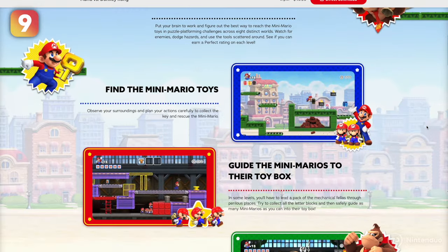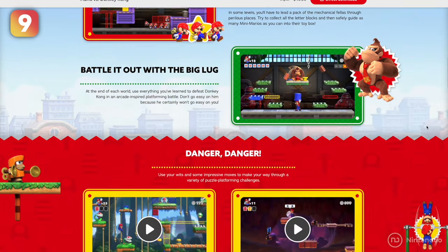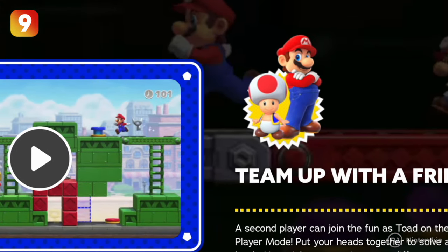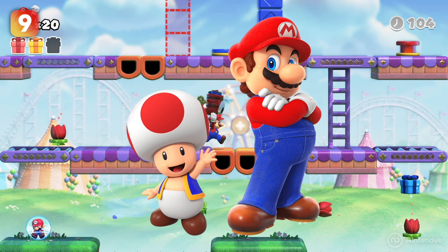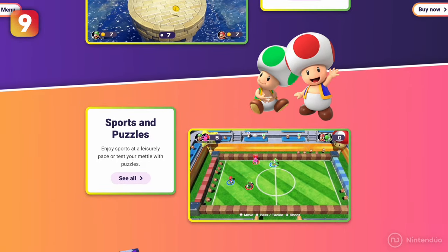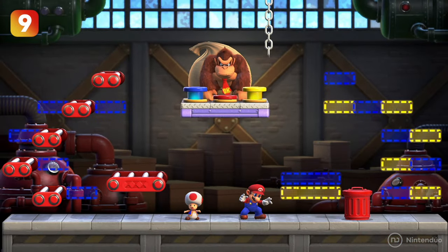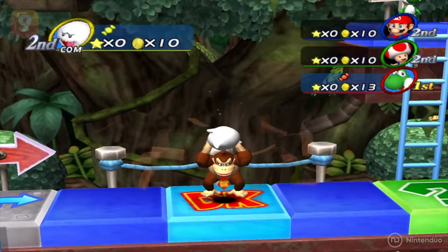If Toad or Mario's appearance in Mario vs Donkey Kong looks familiar, it's because some of the art appearing in certain places in the game belongs to other Nintendo games. For example, Toad's art comes from Mario Party Superstars, Mario's art comes from Mario Party Star Rush, and some audio clips of Donkey Kong come from Mario Party 8.